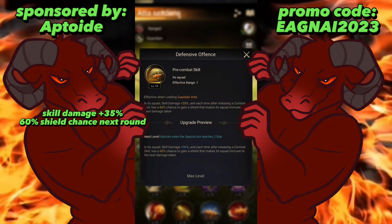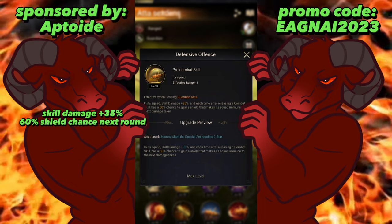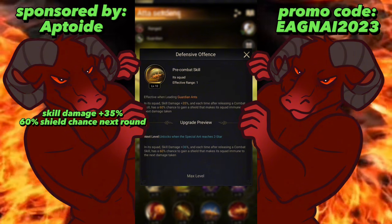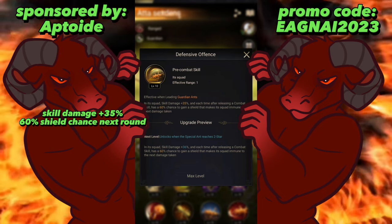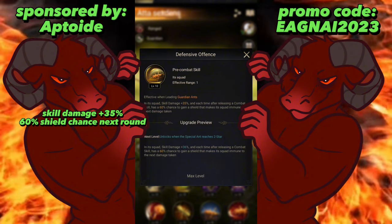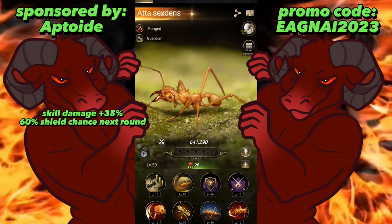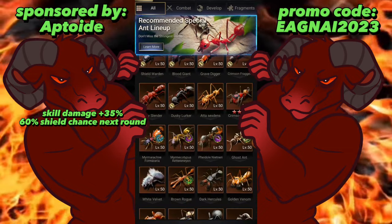First one for Ada Section is a pre-combat skill with effective range one: squad skill damage plus 35%, and each time after releasing a combat skill there's a 60% chance to gain a shield that makes the squad immune to the next damage taken. That's kind of like a Banshee Panda situation. Since it's a pre-combat skill it always has that chance to proc, but the effective range of one means only itself or one squad around it can be shielded. The most effective placement would be in the middle or the front of the squad.